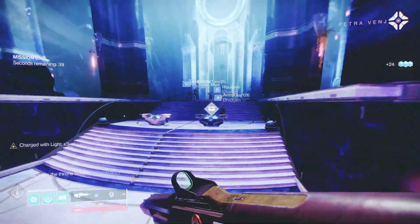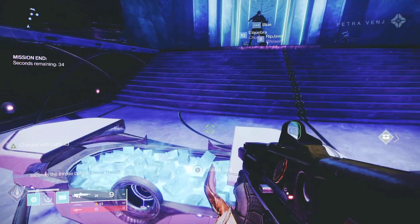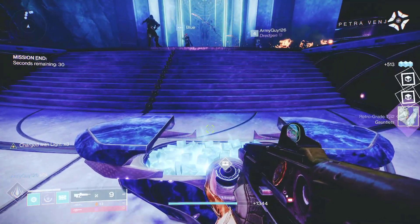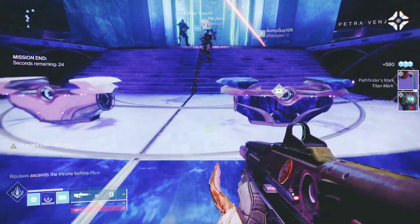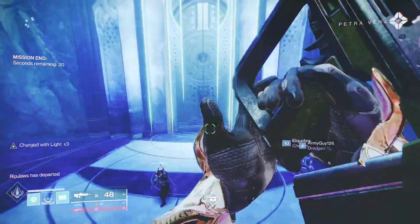As with every season in Destiny 2, a new activity comes along. Season of the Lost brings Astro Alignment Offensive, a 6-player matchmaking activity with a lot of fun mechanics that also require teamwork to be successful. It's not hard to figure out, but if you already know what to do, it's a win-win for everyone. So let's take a look at it.